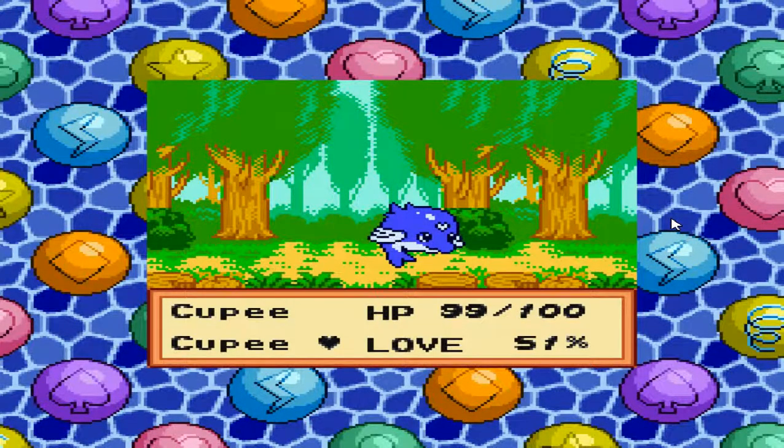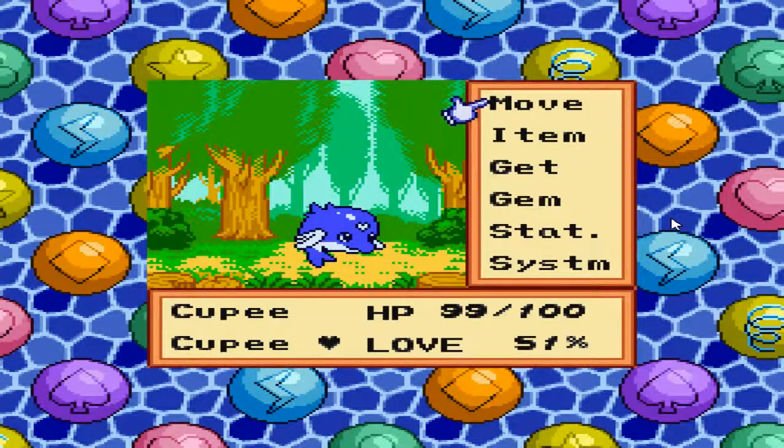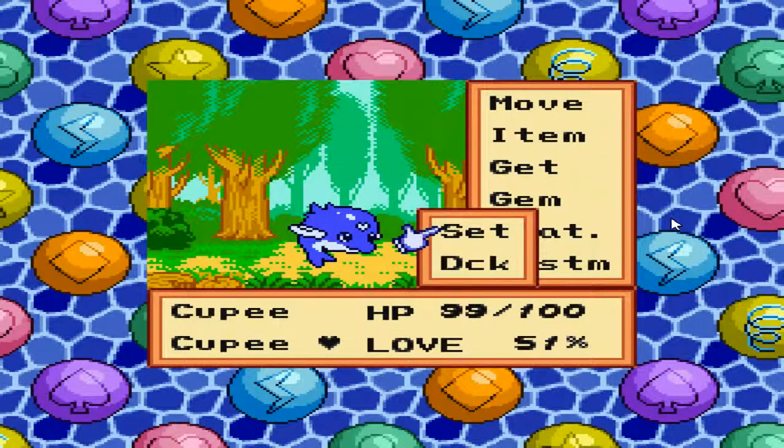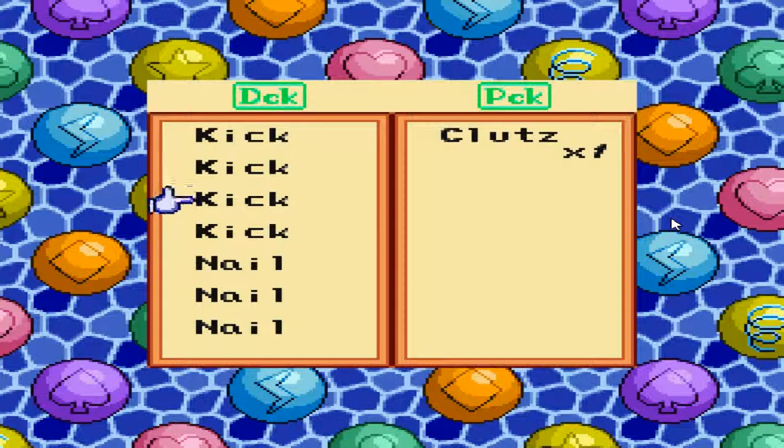So Koopy, I guess that's his name, is my friend now. Let's see here — I have no items, there's nothing to be found. Gem... DKC — oh, I think that stands for 'deck' maybe. You know, there's plenty of space up here — why couldn't they just write the entire word? It's only four letters. And the same thing with 'pick' as well.